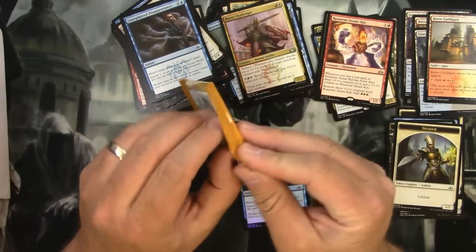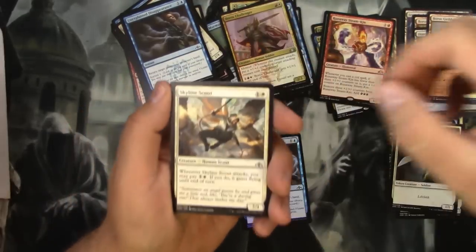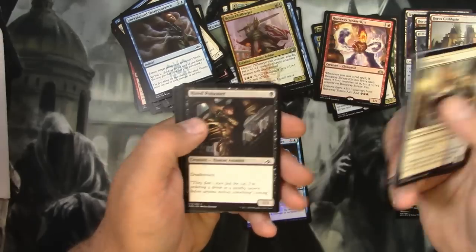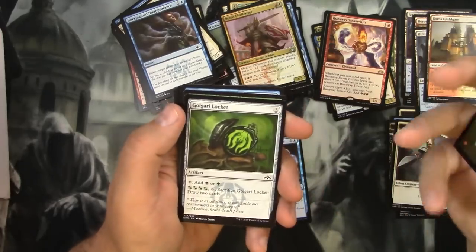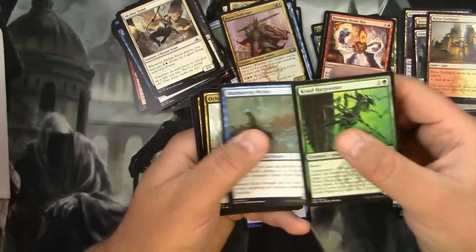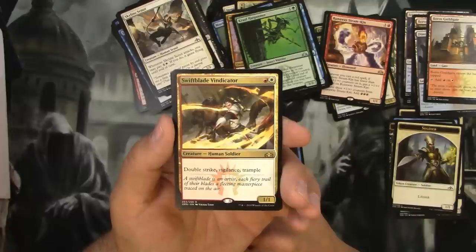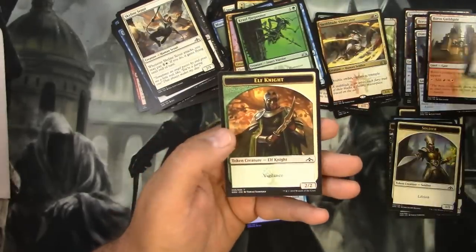Last pack. Skyline Scout, Wall of Mist, Wojek Bodyguard, Crushing Canopy, Barrier of Bones, Maniacal Rage, Hired Poisoner, Blade Instructor, Sonic Assault, Golgari Locket, Crawling Barrens Harpooner, Murmuring Mystic, Ochran Assassin. And for the rare, a Swiftblade Vindicator — red and white Human Soldier, 1/1 with Double Strike, Vigilance, and Trample. Seems pretty solid; let's pump that thing up and push on through. That's the Boros way, I think.